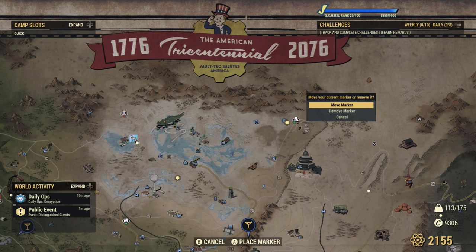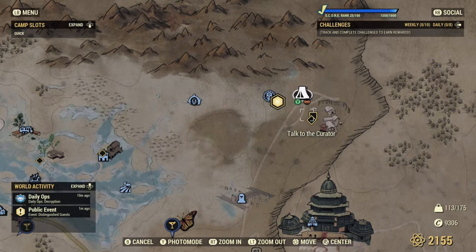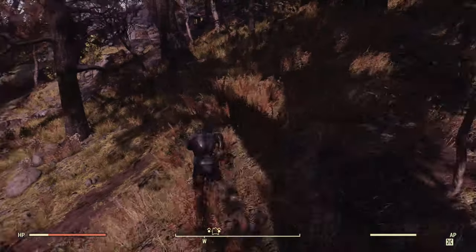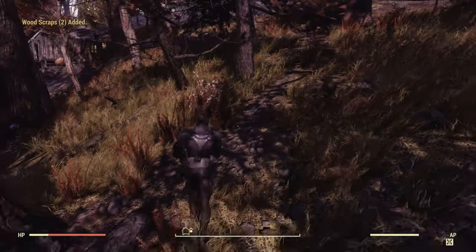At Prickett's Fort there's going to be some lumber piles that you can take wood from as well. I don't have it discovered due to a low level account, so if you are a beginner don't worry — the crater will be next to it so you can just travel to that for free and you don't have to spend any caps.